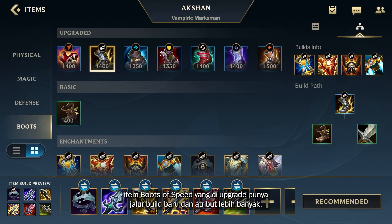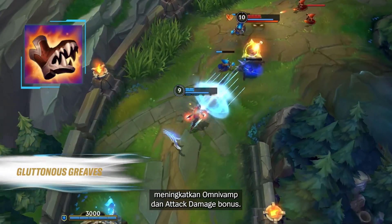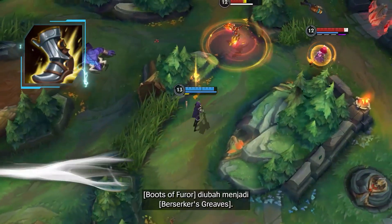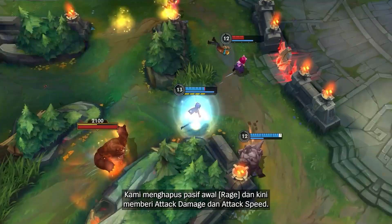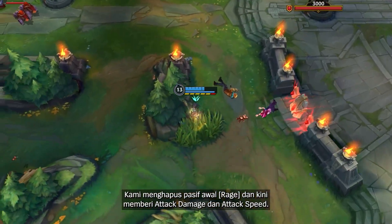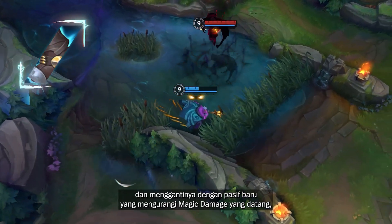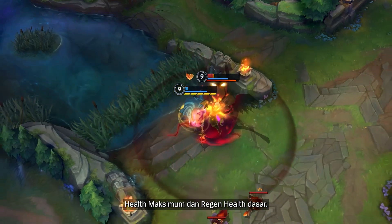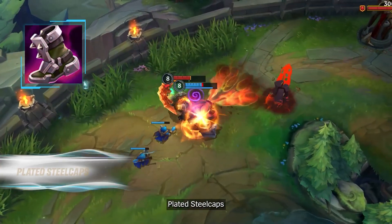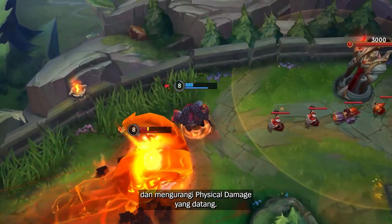In the new patch, upgraded items for Boots of Speed have new build paths and more various attributes. Gluttonous Greaves increases omnivamp and bonus attack damage. Boots of Furor has been renamed to Berserker's Greaves — the original passive Rage has been removed, and it now provides attack damage and attack speed. Mercury's Treads: the original passive Tenacity has been removed and replaced with a new passive that reduces incoming magic damage and provides magic resist, max health, and base health regen. Plated Steel Caps provides armor, max health, and base damage regen, and reduces incoming physical damage.